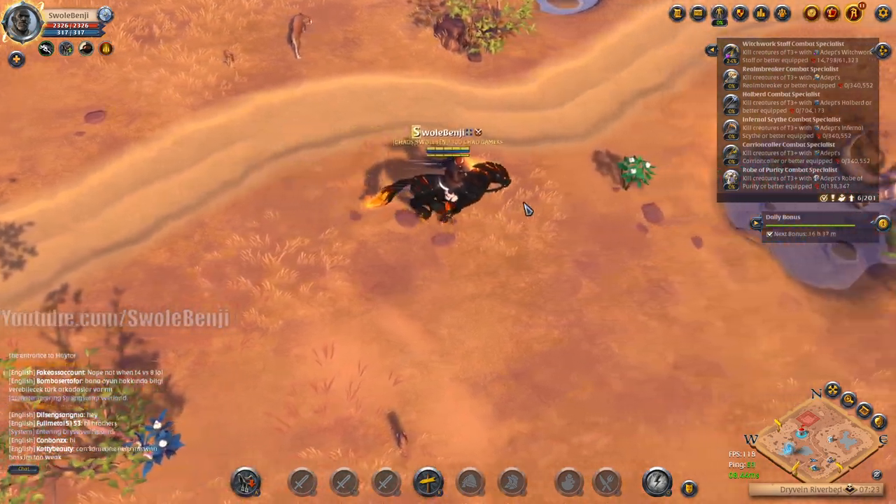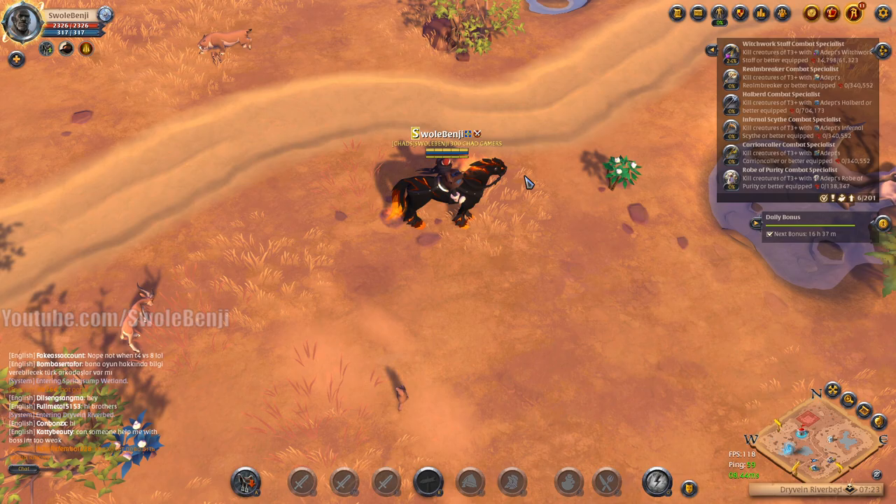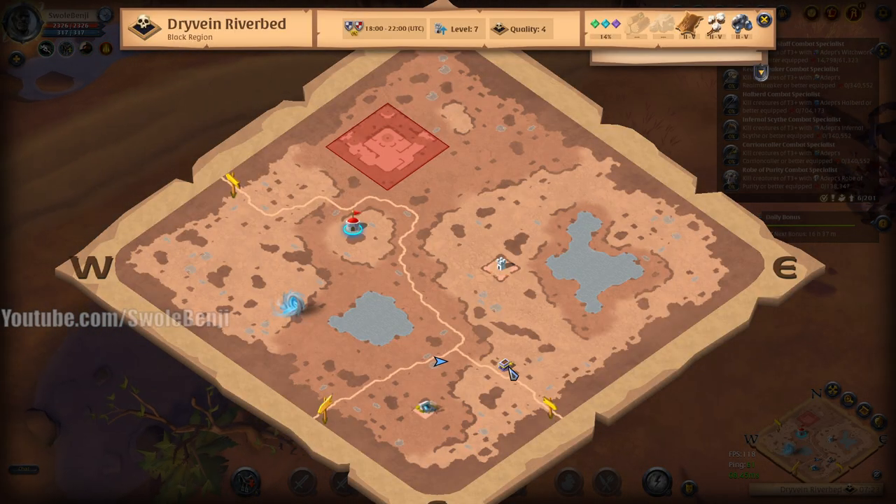We're in the zone. We're going to turn auto-respec off and put all of our money in the guild bank — all 118 million. So now my money is zero and so everything I kill will go directly to silver, other than the tax we're paying.